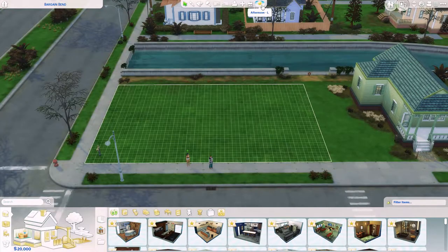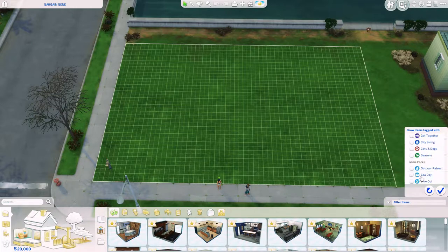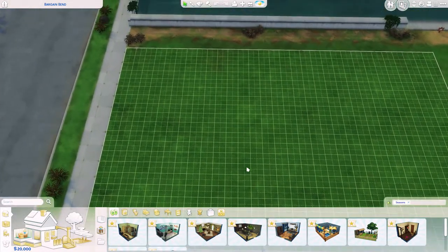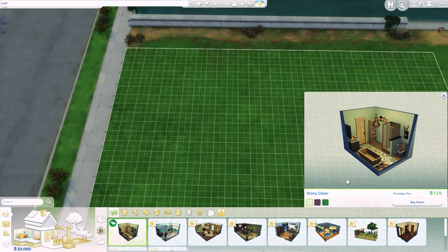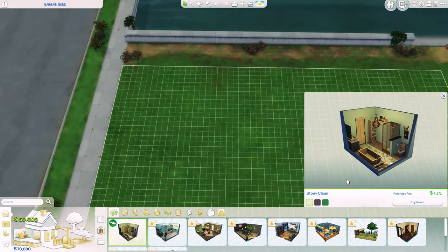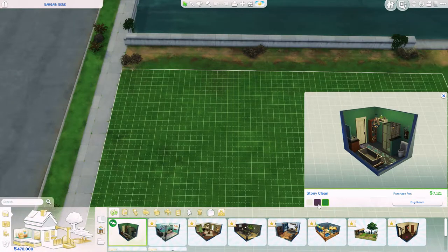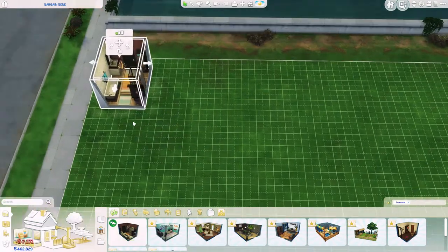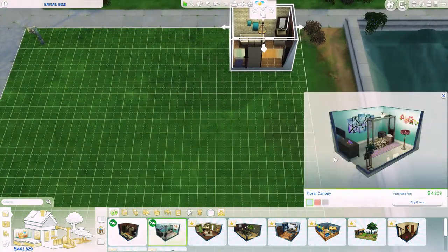I'm going to try to make this a little bit after noon so we can have everything look normal, and everything is going to be filtered through seasons. Let's start with build and pre-made rooms first. This is the first room that we got — it is the bathroom, and I love this color scheme. I'm going to place it here so you guys can check it out.